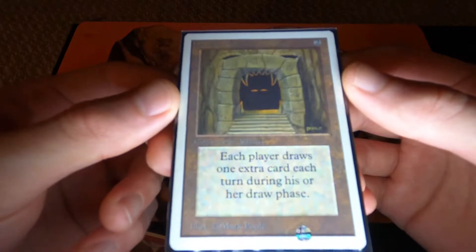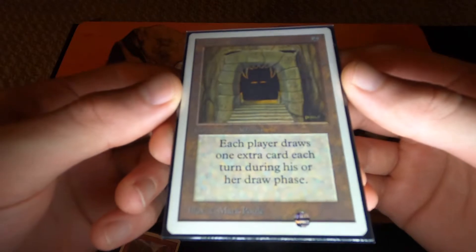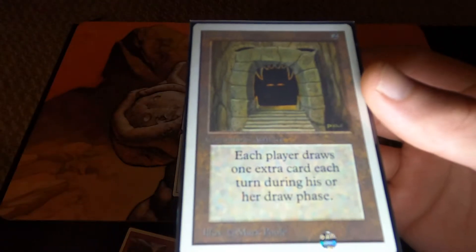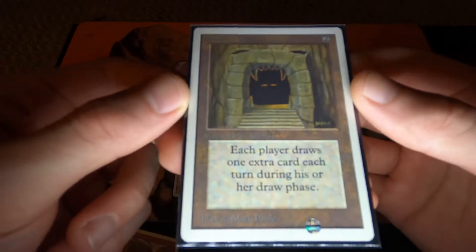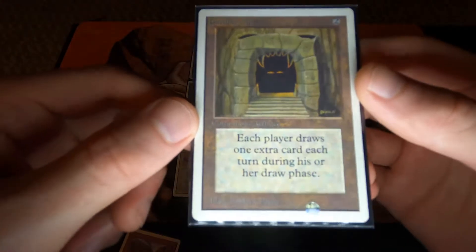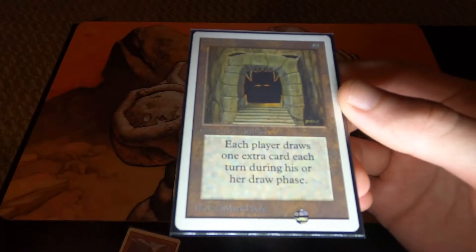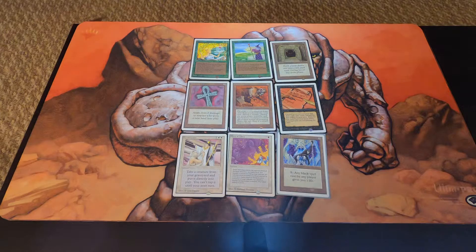Next we have another iconic card — Howling Mine. Each player draws one extra card during his or her draw phase for only two mana. Like I said, broken cards just all over the place. Howling Mine — this one is actually in pretty decent condition when I bought it, and it's a little more valuable as well.